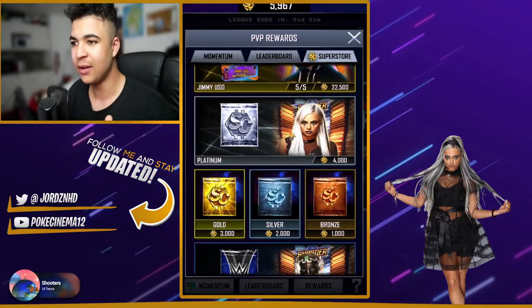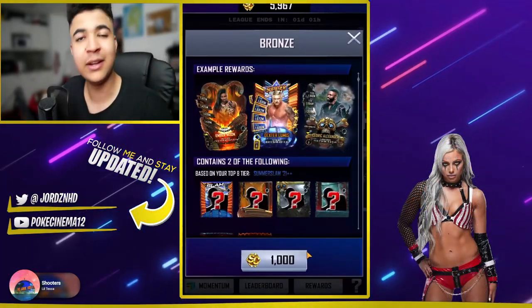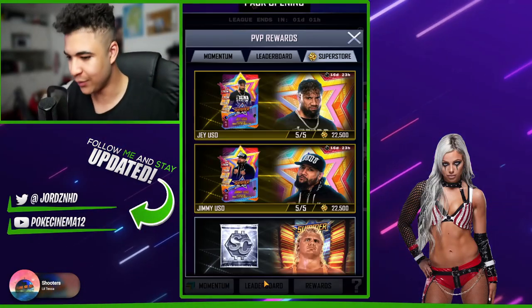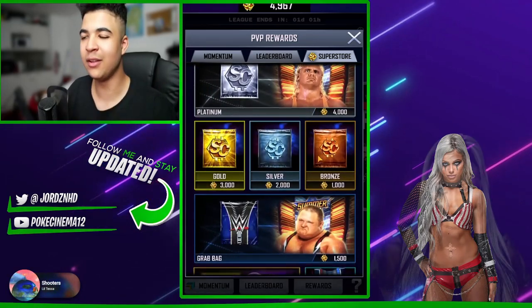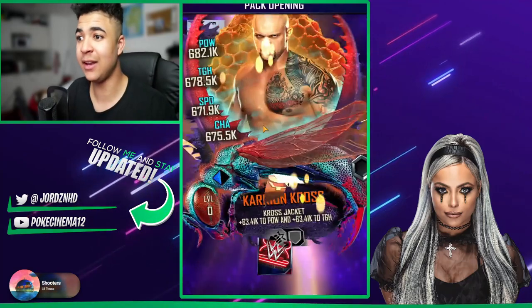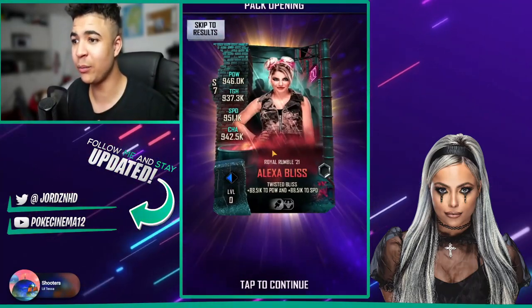Again, another double female pack. Oh, I'd love that Liv Morgan — literally love it. But we've got five packs left. We've opened 13 packs and not one SummerSlam card. How ridiculous is that? Let me know in the comments. So we get Royal Rumble 21 Alexa Bliss.